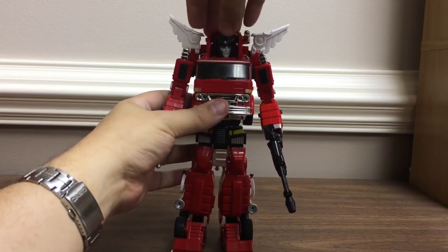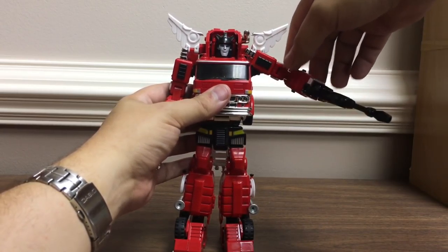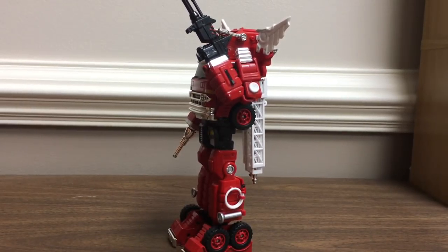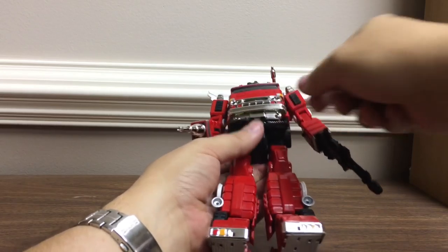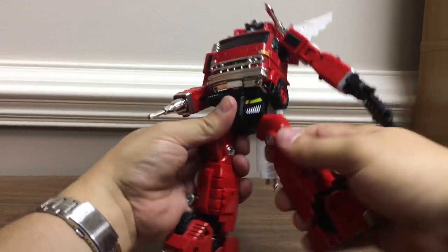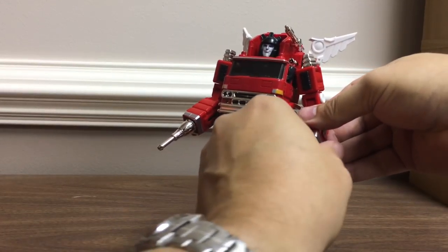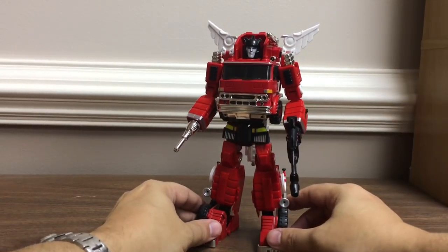He's got a ball-jointed neck so he can look around and up and down. He's got ratcheting shoulders — they can go up and down, and even without a ratchet in that direction they hold pretty well. He's also got a bicep swivel that ratchets. Dual-hinged elbows let you bend here or up here, all the way up. He does have a waist swivel. The hip plates flip up giving a lot of range of motion, and you can hear the ratcheting hips — they ratchet out in both directions, stronger forward-to-back than side-to-side. Thigh swivel, hinged knee, and he does have an ankle tilt with decent front-to-back and side-to-side motion. He's got poseable fingers and a wrist swivel as well.